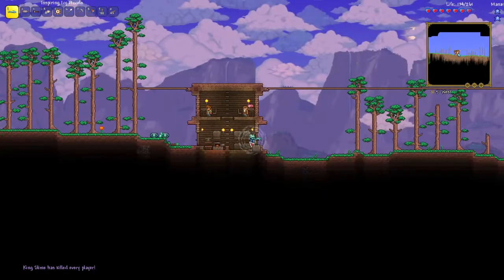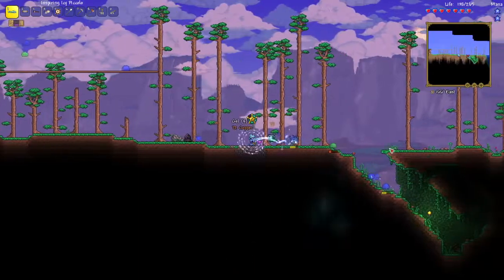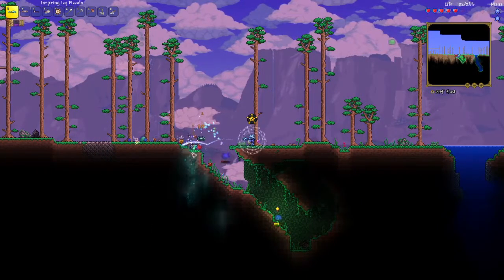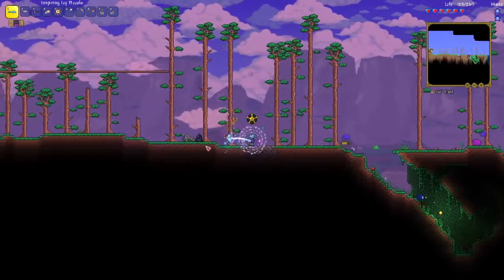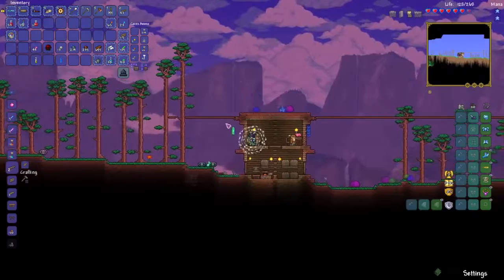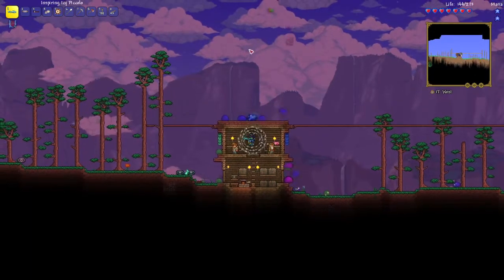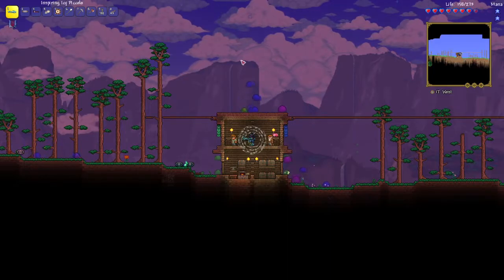King Slime decided to spawn in precisely after the Eye of Cthulhu. If I had max HP that might have been doable, but with how I currently am that's not the case. We're going to end it right there since we made a decent amount of progress — we got some more exploring done, gained health so we can actually hold our own, and got a couple new weapons. I wanted to kill the grand thunderbird but the slime rain decided to intervene. That's gonna be all for today's episode — next time: bosses and hopefully more upgrades. See you in the next video.